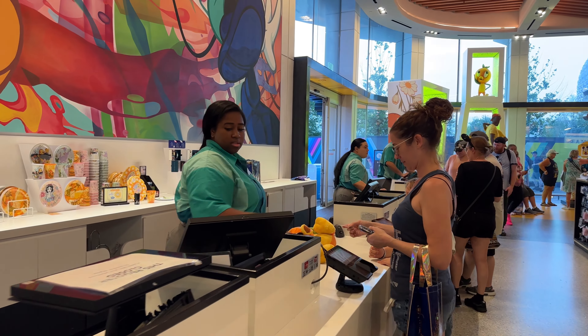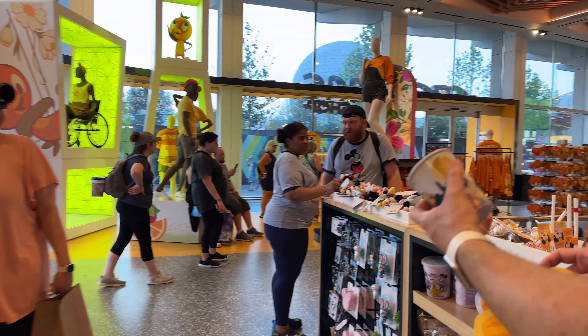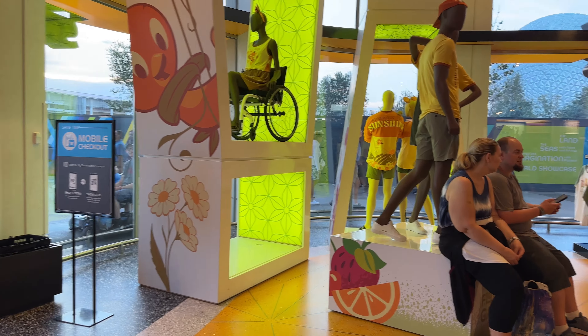The prizes are either cups or plates — we got Snow White, Orange Bird, Figment, and Spike. Since it's Flower and Garden, we're going to get a Spike cup. That's it! Hope you enjoyed our 2023 Flower and Garden Spike's Pollination Exploration. We did it with honor because we actually went through and found all of our Spikes in the various places in Epcot — thanks for watching, we hope you enjoyed it, we'll see you soon!